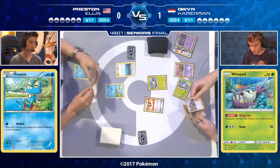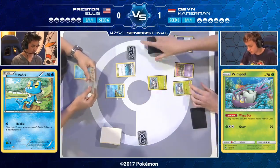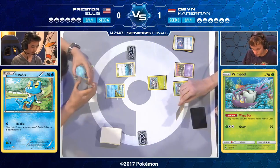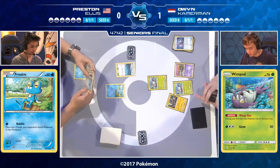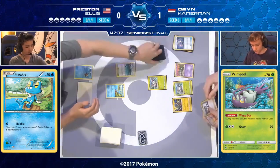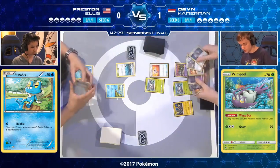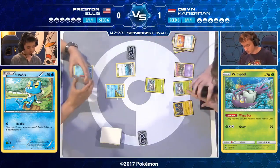Owen can get two extra basics without playing a supporter, so he doesn't need Bridget — he wants to play a Sycamore, draw into some energy. He's going to retreat the Wimpod into a Tapu Koko as a free retreater to reset First Impression every turn — really nice. He's looking for the Tapu Koko, which has no retreat cost. Before retreating, he grabs a Rescue Stretcher, shuffling back in a Garbodor and, presumably, a Golisopod GX.